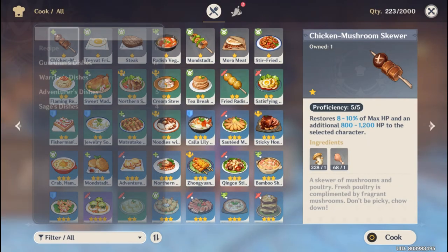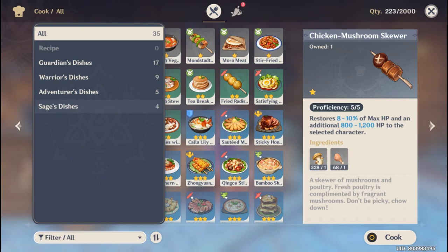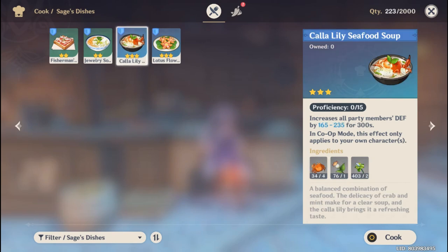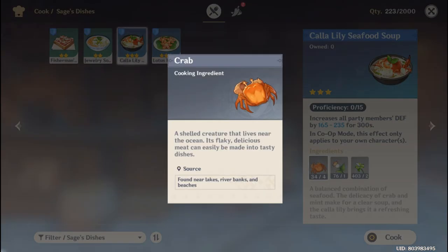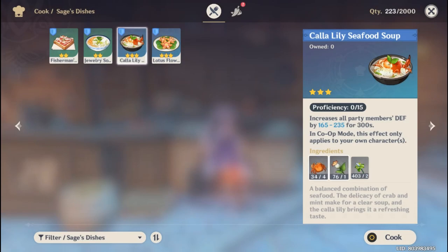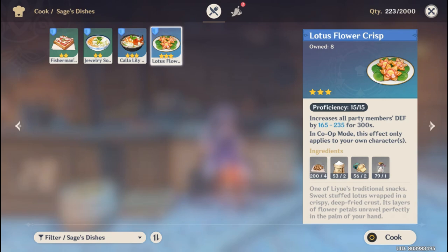With those ingredients bought from shops, you only need to spend about 1000 mora per Lotus Flower Crisps — that's very cheap. Let's compare it to Calla Lily Seafood Soup: it gives the same defense boost of 235, same as Lotus Flower Crisps, but it requires crab, calla lily, and mint — ingredients not available in the general shop, so you have to go farm them.